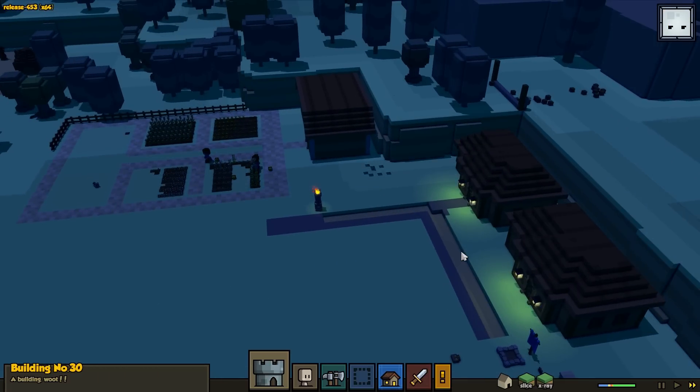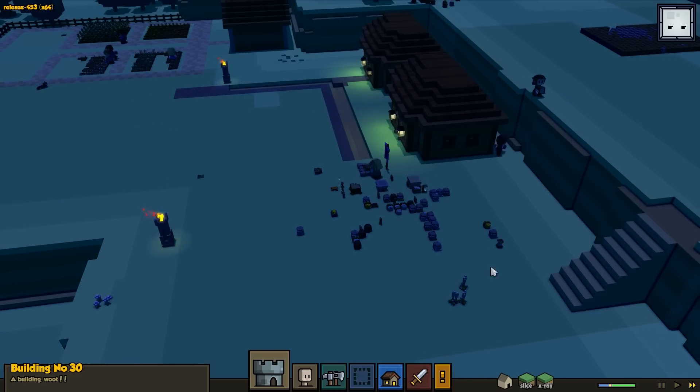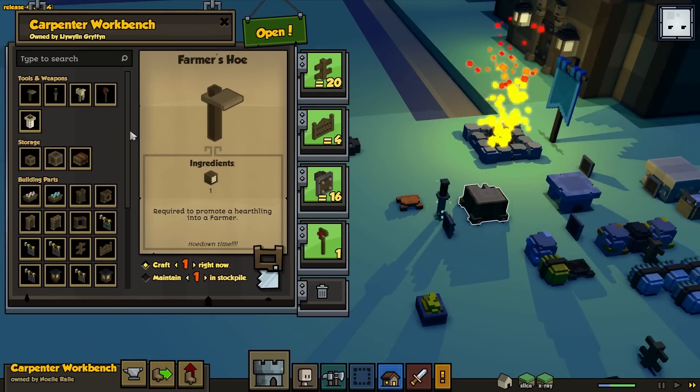Okay, so everything's going good here. Carpenter level 6! '10,000 hours not implemented.' What is this? 'The carpenter's mastery of his trade allows him to come up with completely new various ways of using wood.' So this is saying 'not implemented' — I'm thinking they're saying this will be in the game eventually. I think that's a breaking the fourth wall thing. Pretty cool. It doesn't look like they can craft anything new yet.